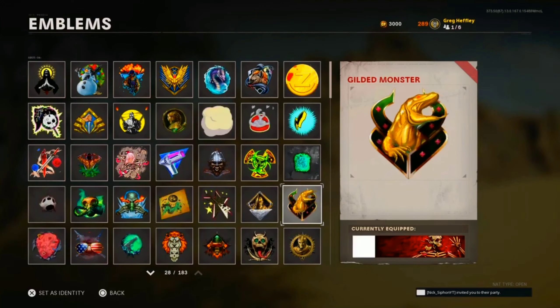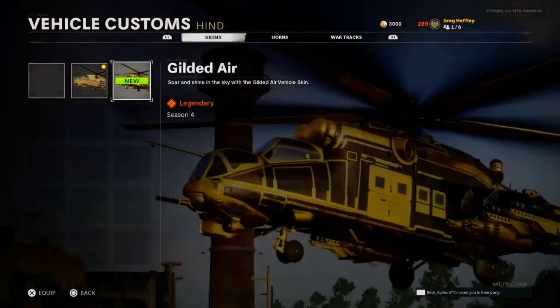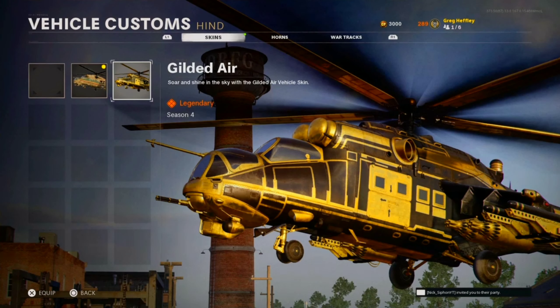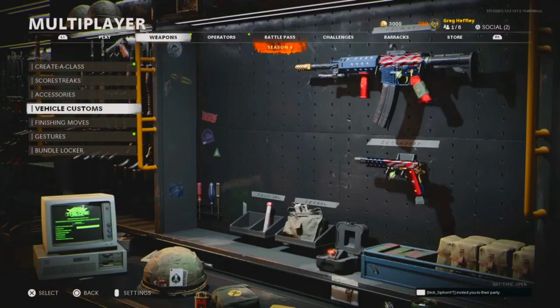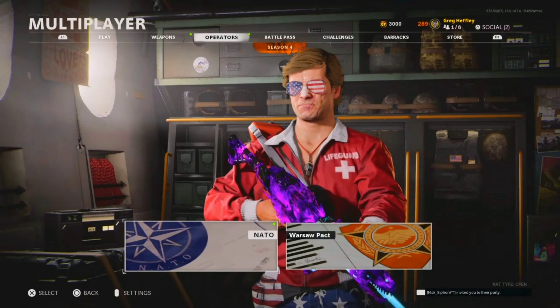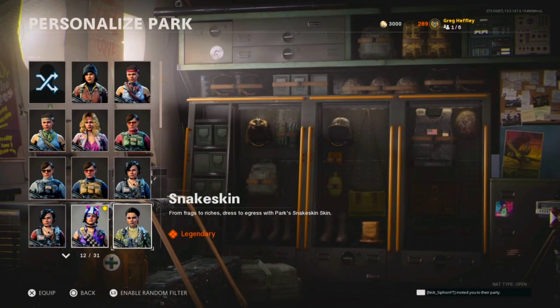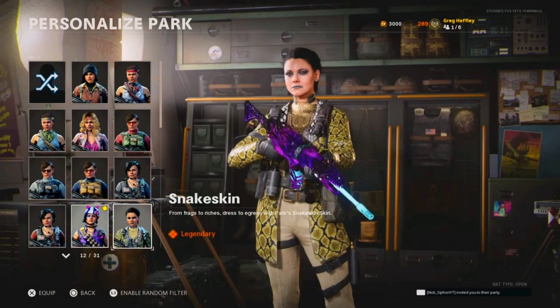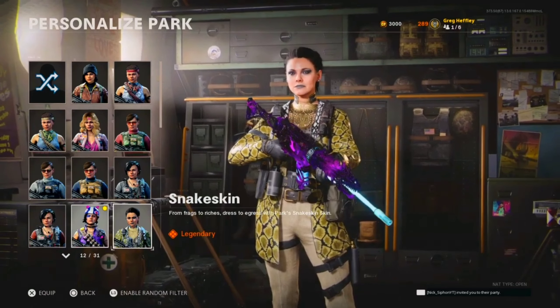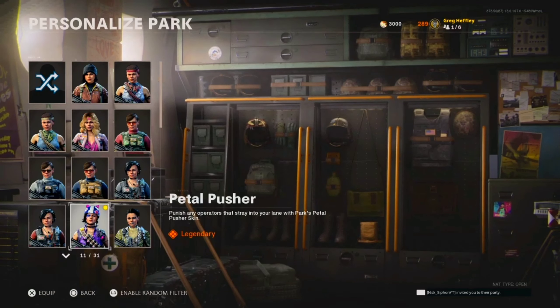I was about to say every emblem here is animated, but there are like two that aren't. This is actually my first store blueprint for the Hind — I apologize, I need to throw that broken radio out. The Gilded Air vehicle skin is for the Hind, and this is my first store blueprint for it since my other one is from the battle pass.